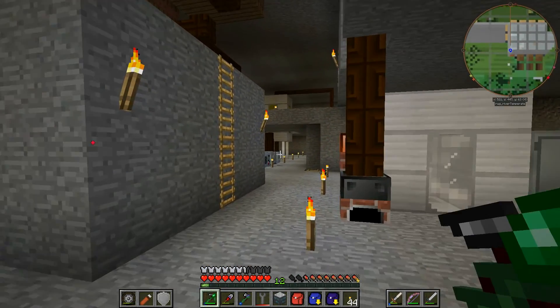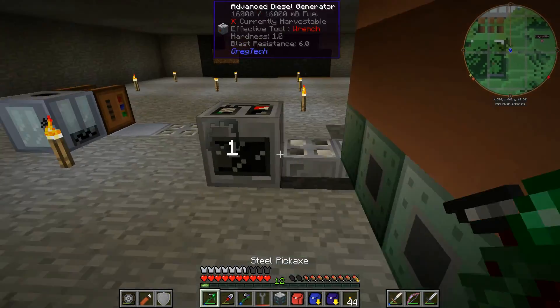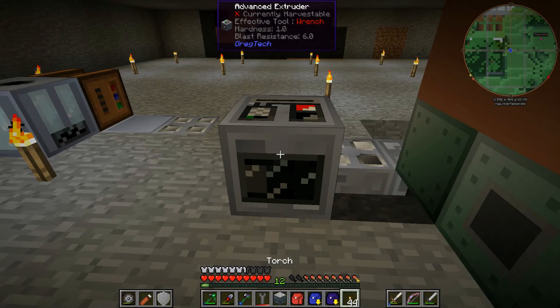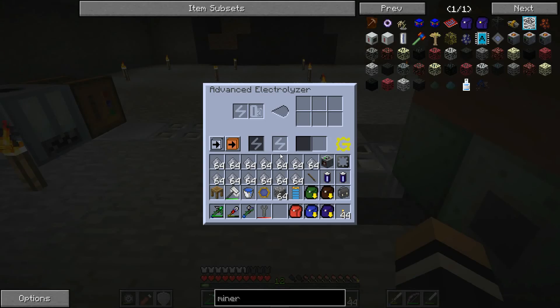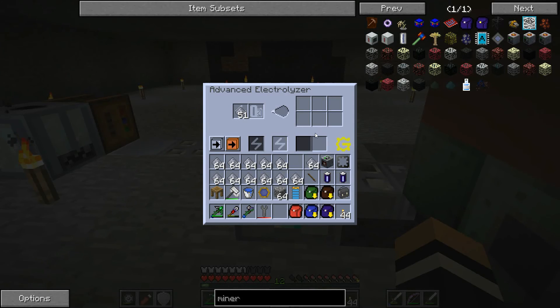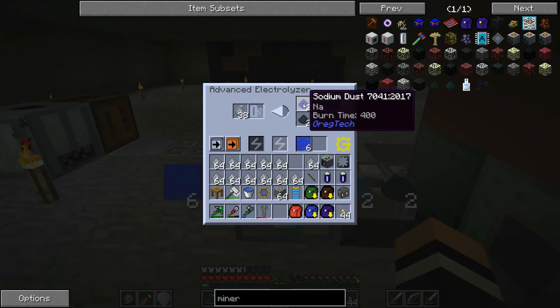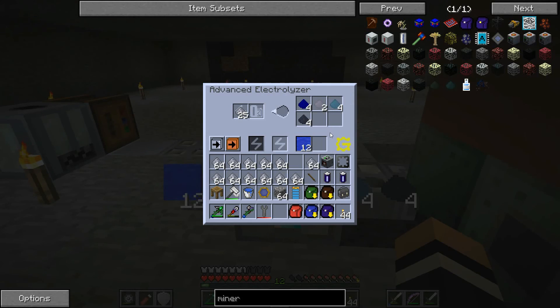With the advanced electrolyzer, let's grab that wrench and use this spot over here. We did complete that and now we're needing 128 silicon, so let's throw that in. It's grabbing 13 at a time. It goes water — but look at that, we're getting aluminium, lithium, sodium, and silicon. This is actually a pretty good thing.